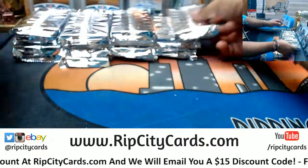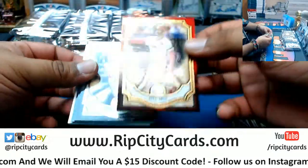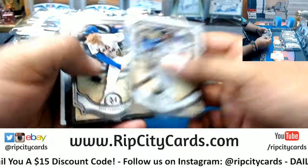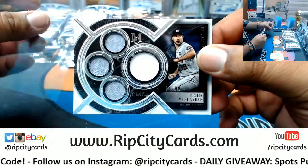Let's get this started. Good luck, peeps. Ozzie Smith, 10 of 50, Cardinals. McCutcheon, Syndergaard, Jeter. Verlander, the 99, Astros.